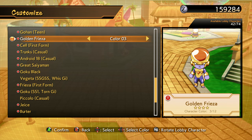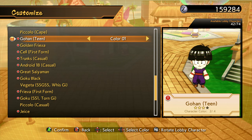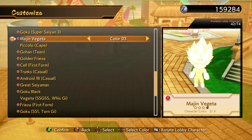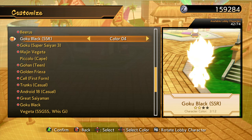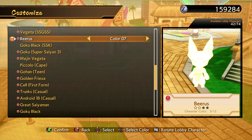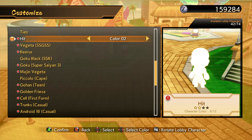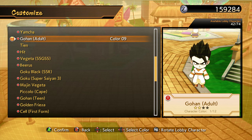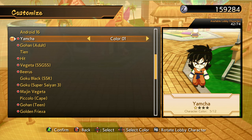Couple different colors for Great Saiyaman, Android 18 got a couple new colors. Trunks Casual, Cell First Form — let's go! Oh that looks sick, I like that. Gohan Teen. Majin Vegeta. These are cool, I like these a lot. A couple new colors for Beerus — just one color. That's a cool get. Gohan Adult — I like that gi on him, that's a good one.